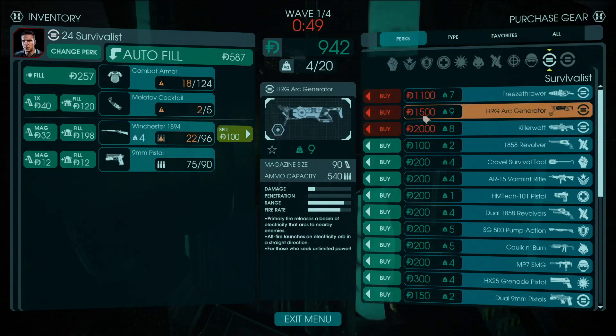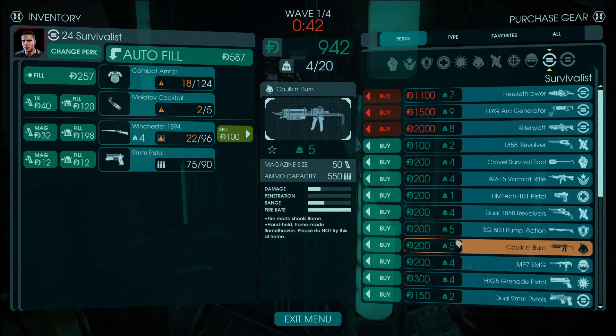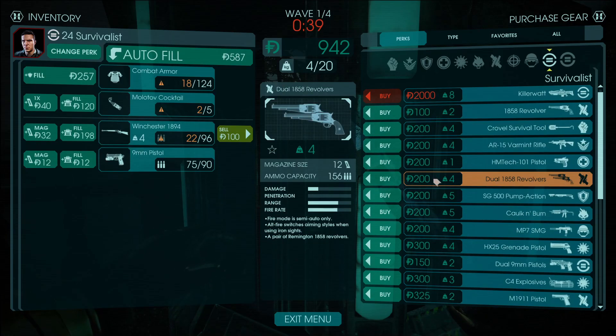Usually what I do is try to get the Arc Generator because it's quite cool, and I pair it up with the RPG. But I don't think we can do that right now, so I'm kind of thinking what do we grab instead?